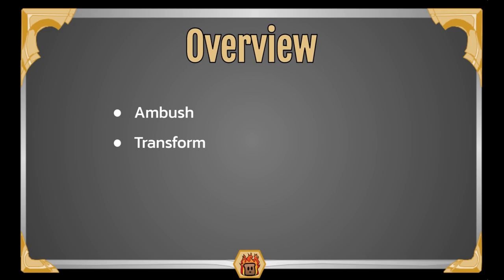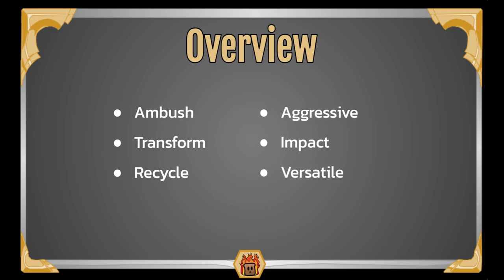Next up, we have Recycle. Nidalee is able to consistently transform her units into increasingly powerful cards, so even when you have a weak card on the board, you can recycle that unit into one that will better suit your needs. On to Aggressive — this deck goes for the throat immediately, and you can often end up winning within the first two rounds. We also have Impact: whenever you transform your units, you're able to grant them Impact, which helps reward your aggressive playstyle. And last up, we have Versatile — there are many different ways you can play or build Nidalee, and you often have the tools to deal with most situations.